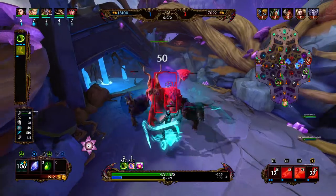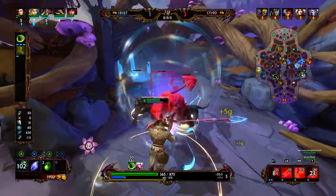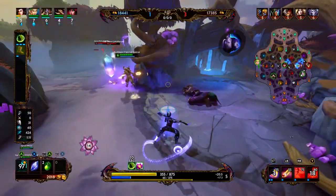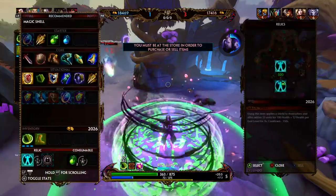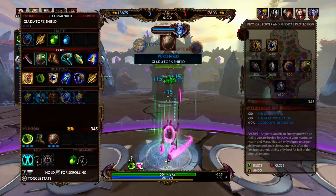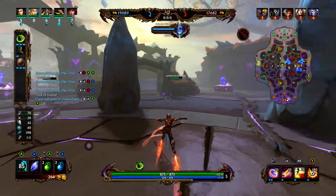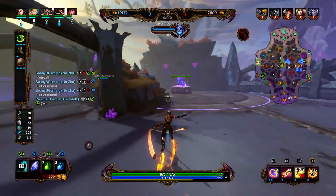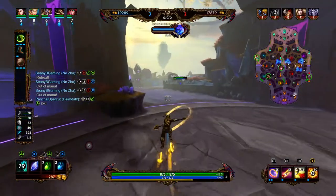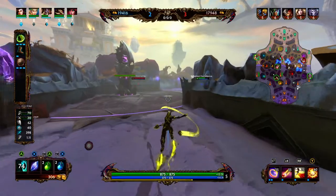We are going to hit purple just to secure some XP and gold before we back. So we actually have enough money for Gladiator Shield. Gladiator Shield is going to allow us to sustain — it is going to give us physical protections, a little bit of cooldown, and it is also going to heal us back when we land an ability.